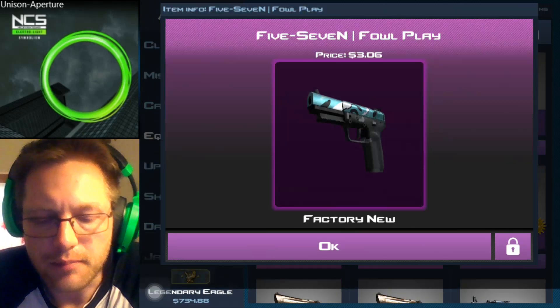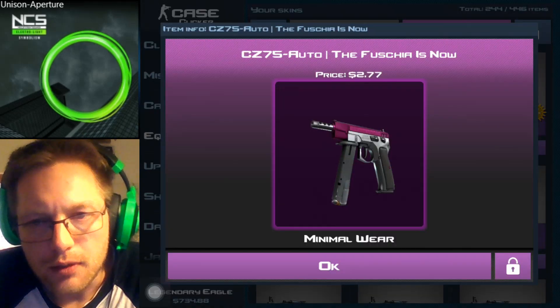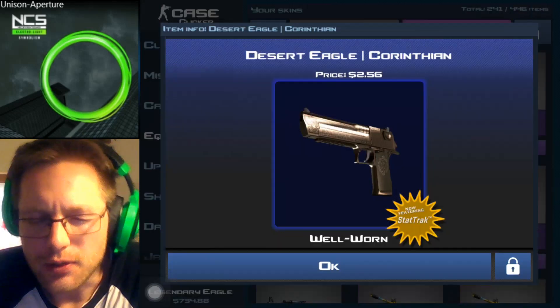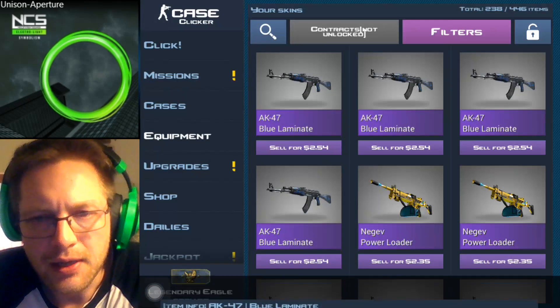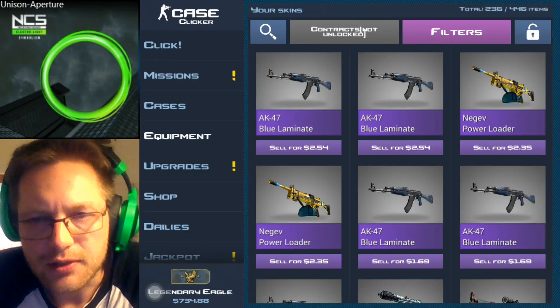The things we are going to be gambling with are things we don't need anymore because they belong to collections that are already completed. The base concept is we are risking low value items — and not only low value items, but low value items we don't really need for anything else in the game.